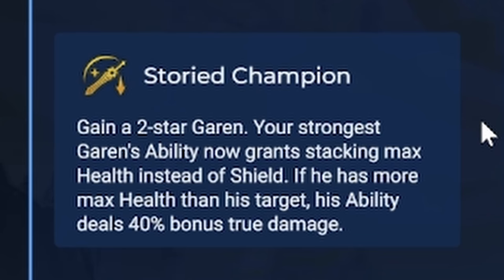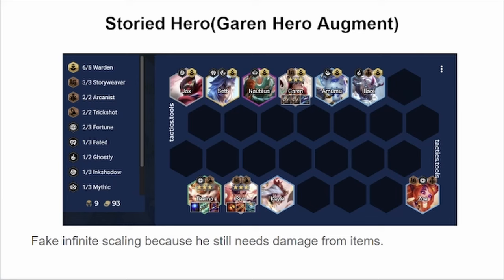Garen's hero augment is Story Champion. You get a two-star Garen for free, and instead of shielding himself, his ability gives him max health. His ability also does bonus true damage if he has more max health than his target, similar to Tahm Kench. Garen's hero augment is similar to Lucky Paws in that you get a free two-star Garen, so you're realistically just going to be pushing for Garen 3 and then pushing levels. In this one, you have a little bit more synergy with the backline with Storyweaver.